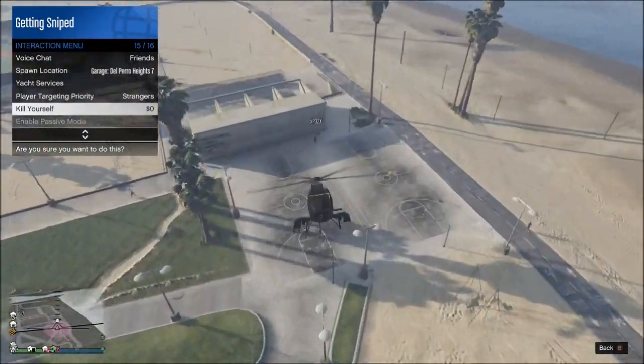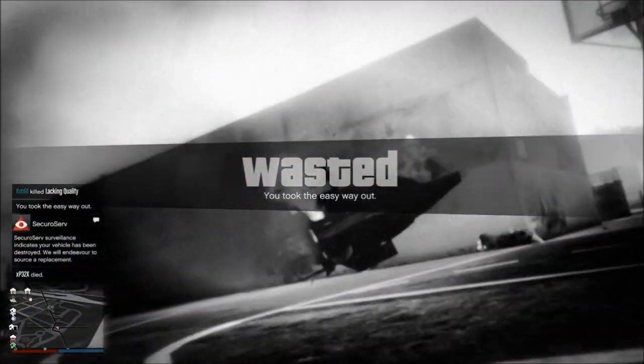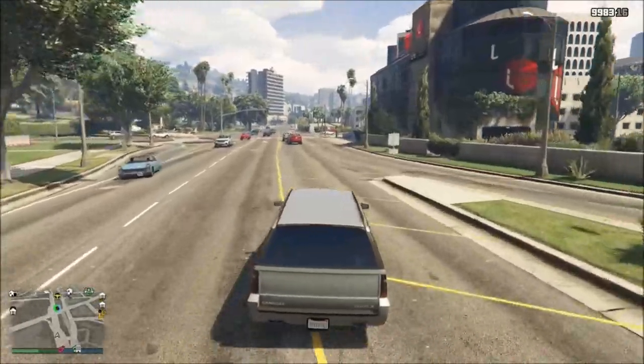To passive pop, you can either not put a sticky on the ground, or put a sticky on the ground, and then right when you come out of passive you just blow someone with a homing launcher.